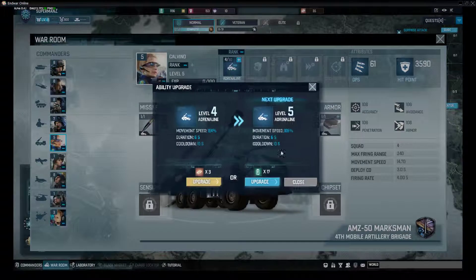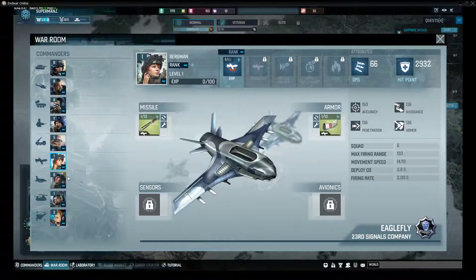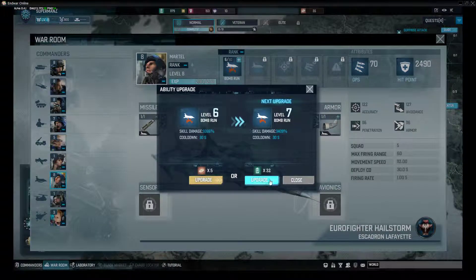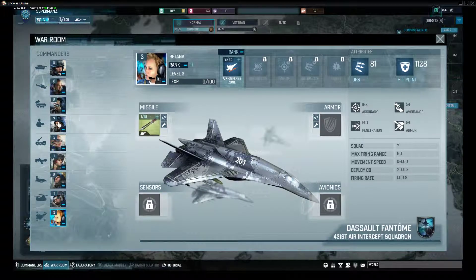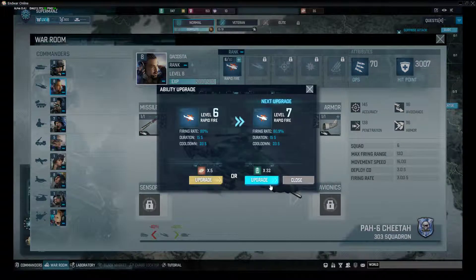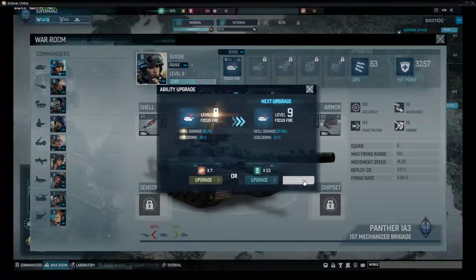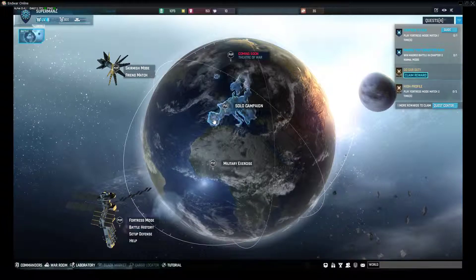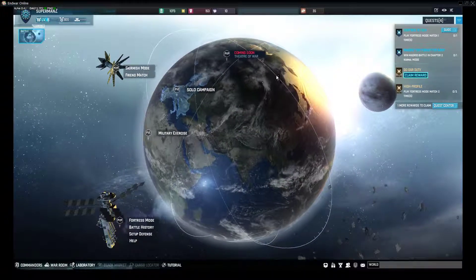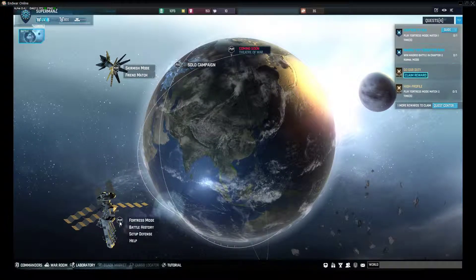So apart from that, everything there seems to be going pretty good. The game seems to be kind of alright. I haven't come to a point yet in the game where I have really struggled. At the minute it seems to be pretty good. There is a world map, so you can fight people across the world — you just click on the battle section and this is your world. Eventually most of these places will be unlocked and you can basically do player versus player.